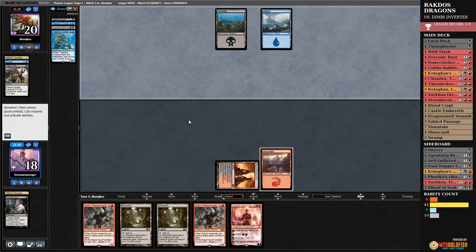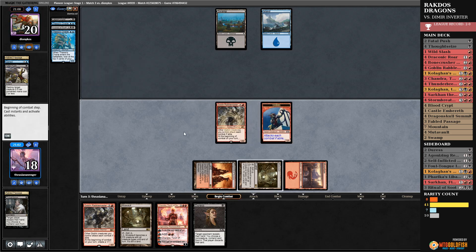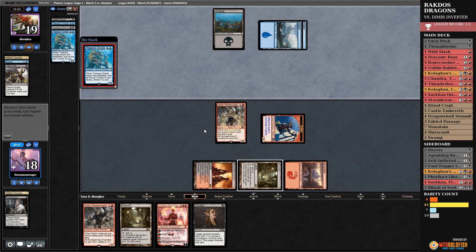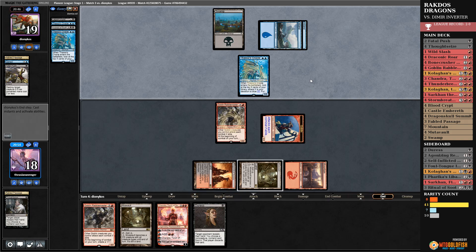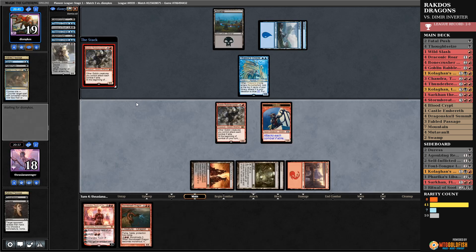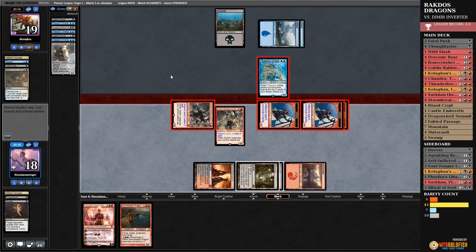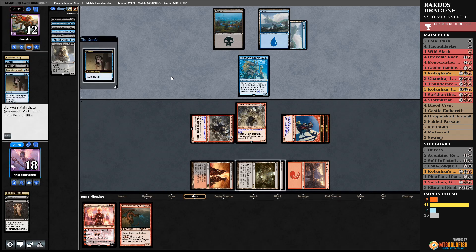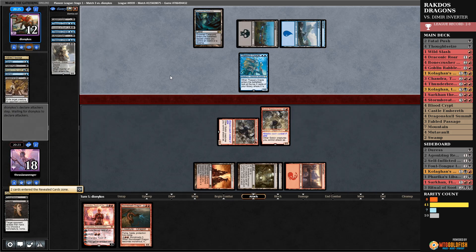They didn't draw a land. Next turn I can lead with Duress plus Rabble Master — very nice. They're setting up for this upcoming turn, which will be a problem. Let me think about what I have to deal with. Can they die fast enough? Let's get out there and deal some extra damage. Is this Inverter time? That won't do anything. Legion's End — take care of two of these — and I think they're dead.